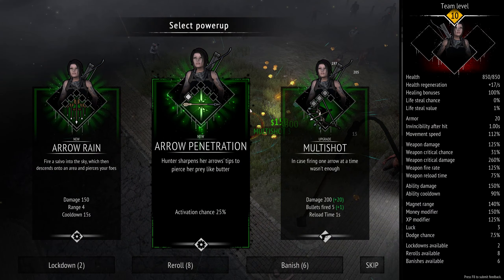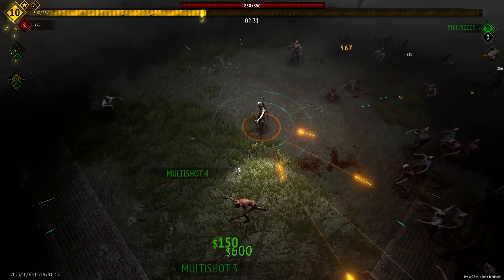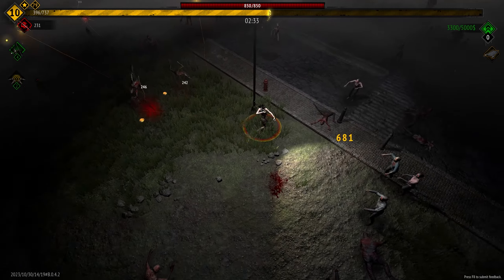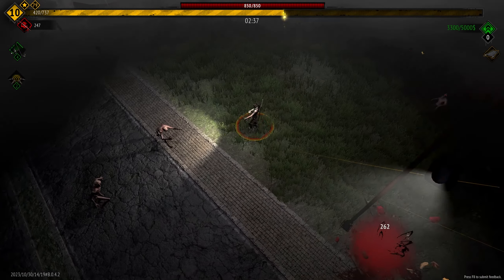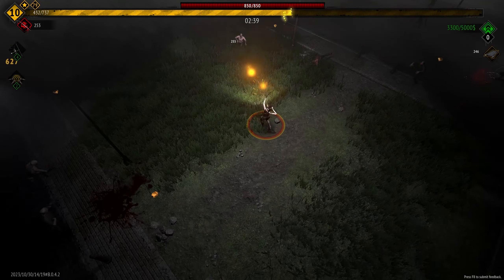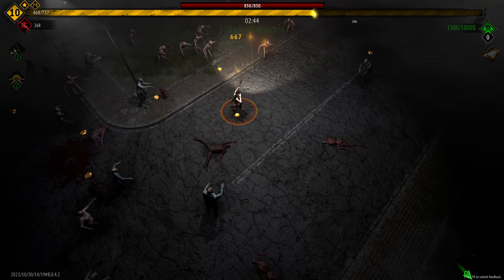We'll pull in everything via the magnet and see if that'll give us enough for two levels. There we go — we've got the last level of multishot. So we're firing, starting from one arrow and now firing oodles of them at once — looks like four at once. It's kind of interesting that each character has different upgrades for their weapons.